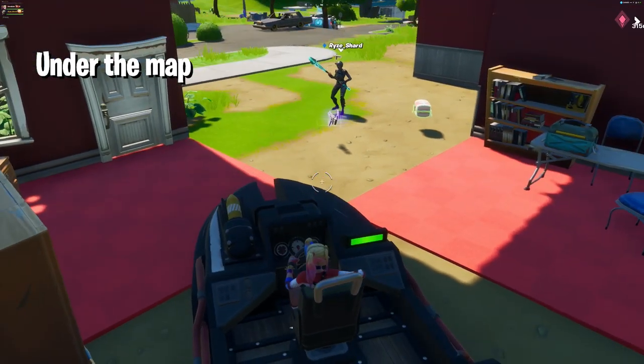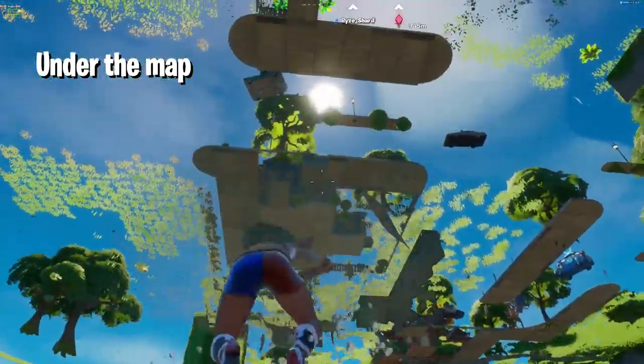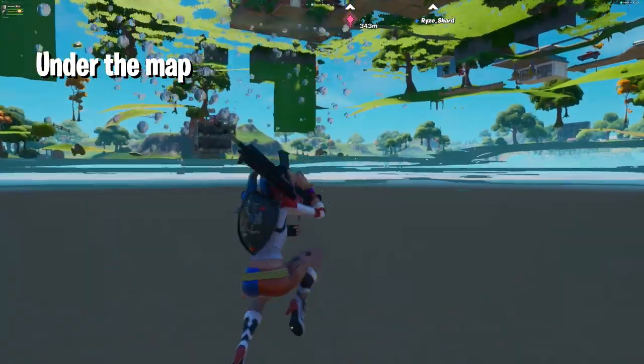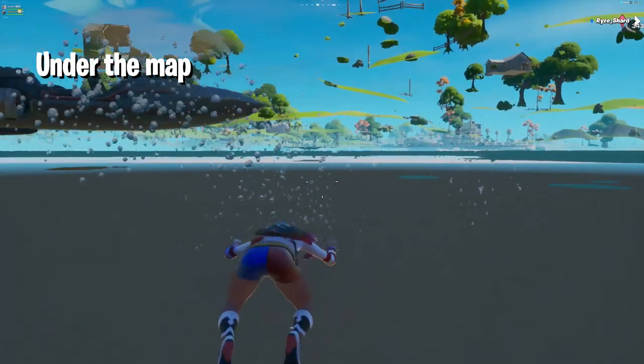Once you're reversing the boat, all you have to do is push the boat towards the wall and you will go under the map just like this. Your friends can also go under the map but they need to have another boat. Once you're under the map you can basically win lots of matches because people can't see you or shoot you. Apart from that, I also found a way to get out from this glitch.